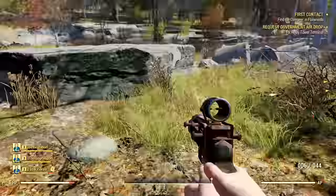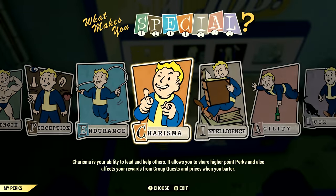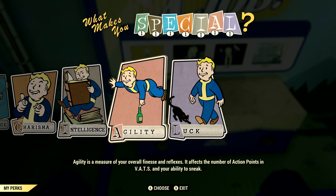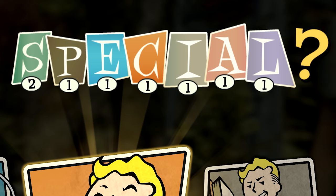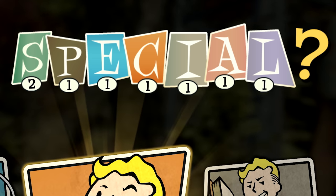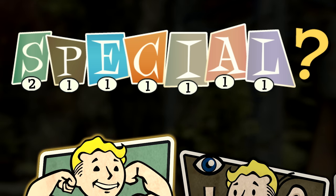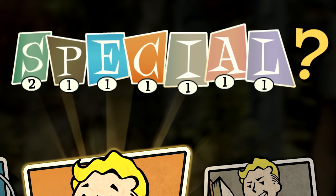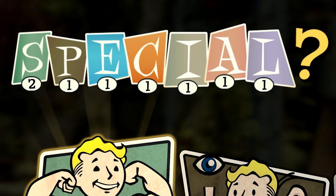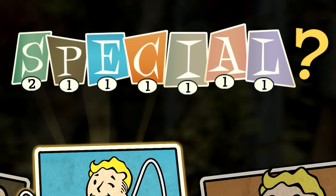Now let's talk about SPECIALs, perks, and mutations. When you start the game and come out of the vault, all of your SPECIAL stats will be at one except for one, because you will have already allocated your first SPECIAL point. From here on out, all the way up to level 50, each time you level up you will be rewarded with one more SPECIAL point to assign to the SPECIAL of your choice. After level 50, you will not get any more SPECIAL points. You can put a maximum of 15 points into any given SPECIAL — up from the traditional cap of 10. Note that you cannot reset your SPECIAL points, so choose wisely.